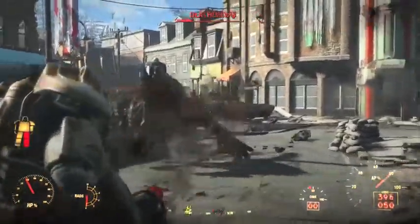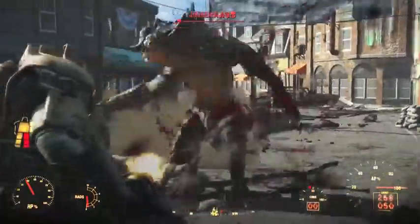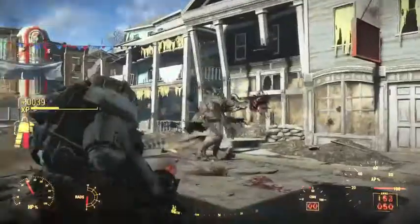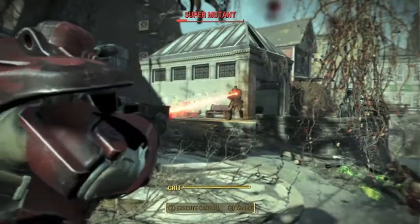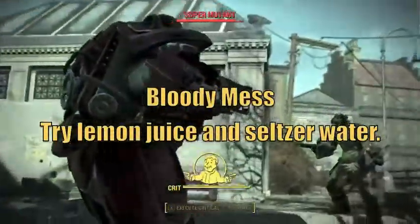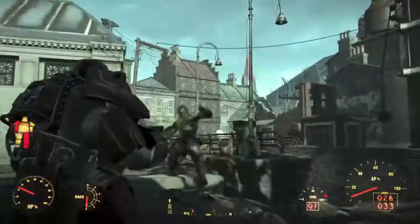After level 15, you're free to follow whatever perk progression you want, but I recommend continuing to build upon the perks we've already chosen. If you wanted to invest one more point into Intelligence, you can do so and then take Nerd Rage, which would add a potent safety net for the Space Marine, but probably wouldn't activate that often, as our power armor will keep us relatively healthy. You can also throw some points into Luck and take Bloody Mess for a damage boost that will affect all your weapons. Investing points in Endurance to increase your overall health is always a good idea.